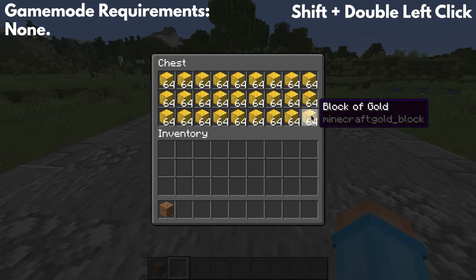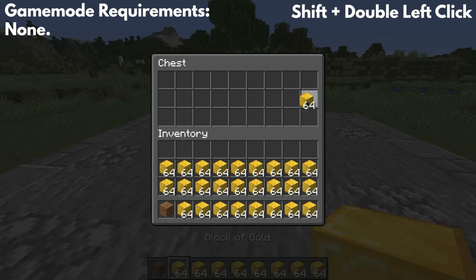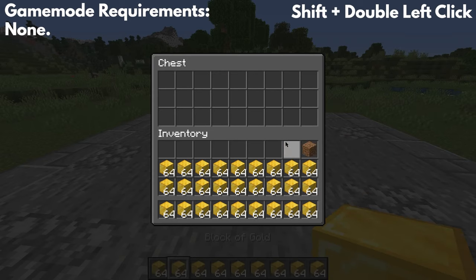All you have to do is pick up one of the items and then shift and double click. What this will do is take all the items out, and you can put them back in simply by doing the same thing. And if you don't want to pick up an item in the chest, you can do the same thing with a separate item, and then just put the item back. Pretty simple.